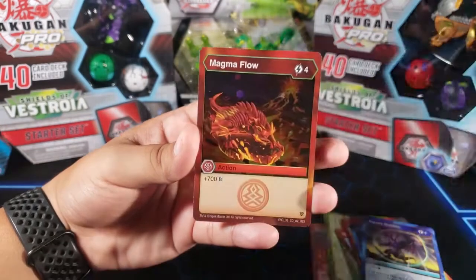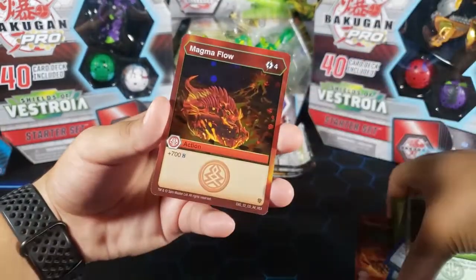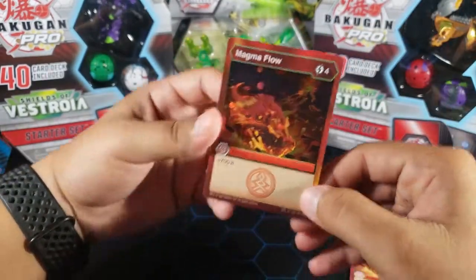And for the last card we have Magma Flow, which I think was the first one we got from this pack. We got a common hex for that.